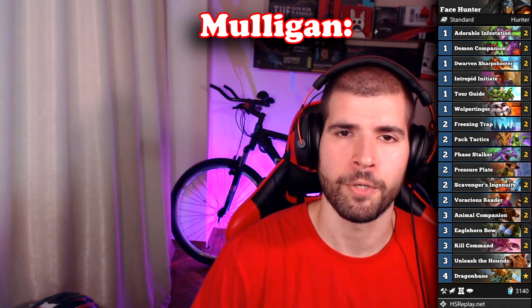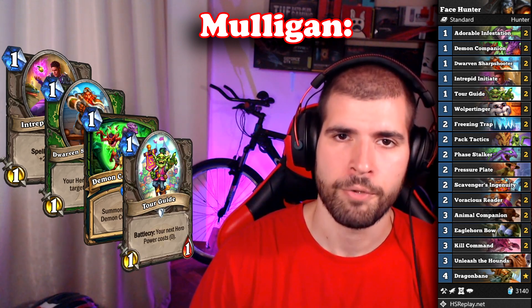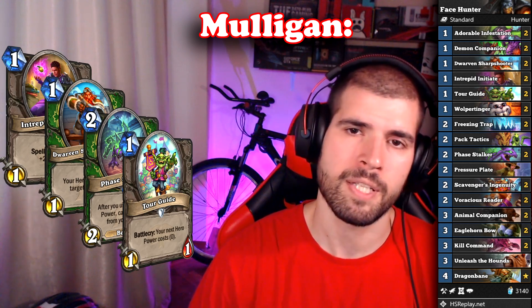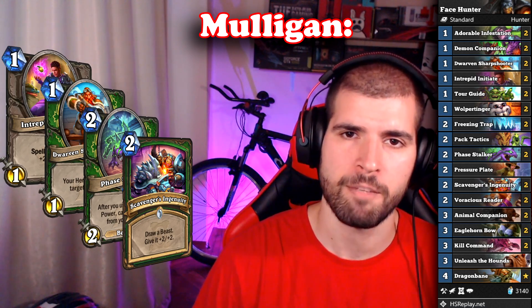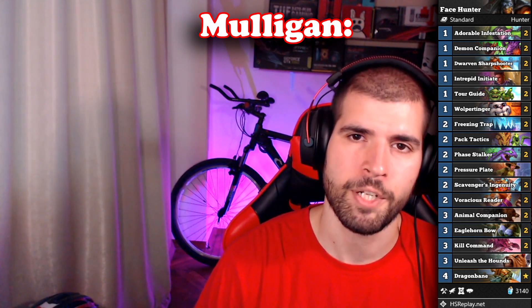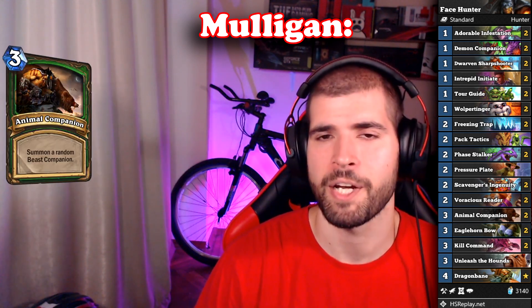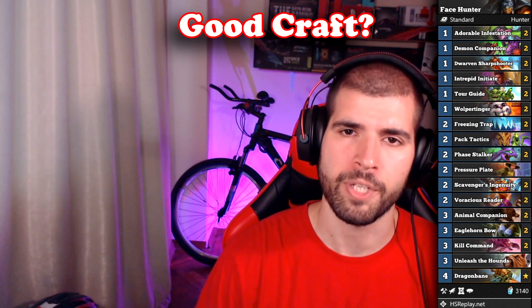For the mulligan, the 1-drops you are looking for are Intrepid Initiate, Sharpshooter, and Demonic Companion. Tour Guide is also a great keep, but usually you would be looking to pair it up with a Facestalker or Dragonbane, since it's not a great 1-drop minion on its own. Scavenger's Ingenuity is also pretty great since you can get fat Facestalkers or fat bunnies. Adorable Infestation also feels great, but it's even greater when you can pair it up with a good 1-drop. Never keep Secrets, Voracious Reader, Unleash the Hounds, or Kill Command. Animal Companion is also not a great keep, but it's fine if you are curving into it. The deck is really strong and really cheap, so if it's the easy Legend that you are looking for, Hunter would deliver.